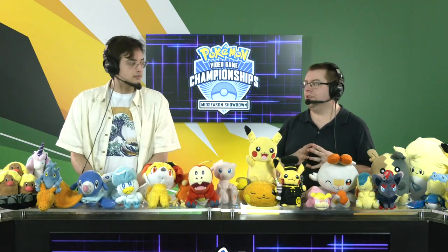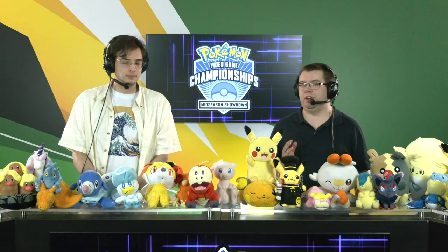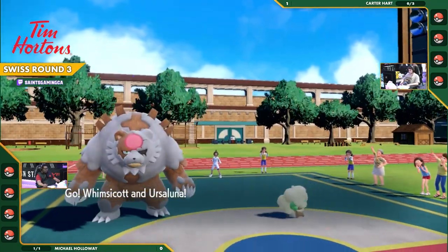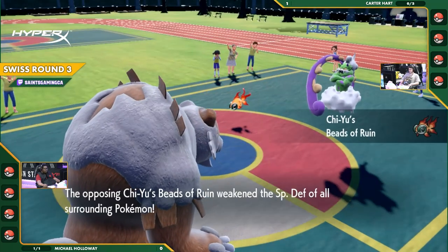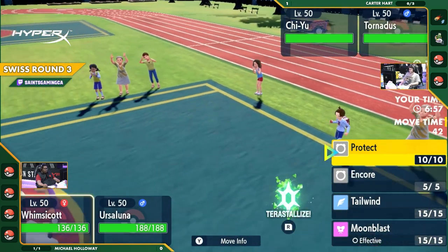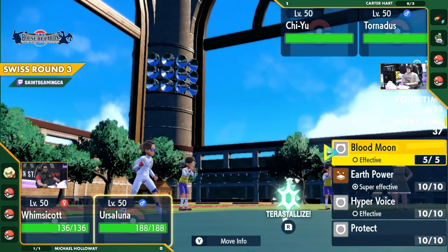Whether it was a speed tie or not, you would have in theory guaranteed the hit onto the Miraidon had the Fake Out come out — but it wasn't quite the case. Game two is underway. Whimsicott is going to be making a play this time, alongside Ursaluna Bloodmoon. We're seeing Tornadus and Chi-Yu as well on the opposite side, so both teams leading with different leads. Whimsicott is already going for the Tailwind.